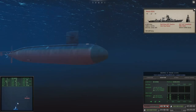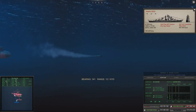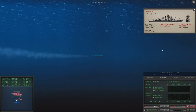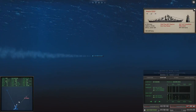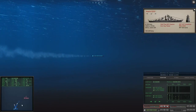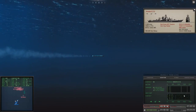We're going to do a little bit of an adjustment. Let's get our next target. We could just launch into the mess, but I think I want to get this Kashin over here first. Surface — don't need to go active on the Kashin. That's Sierra Eight. These invasion fleets are just chock-full of escorts, aren't they?